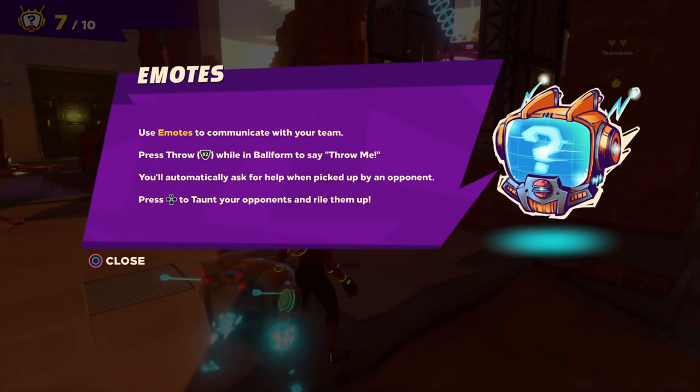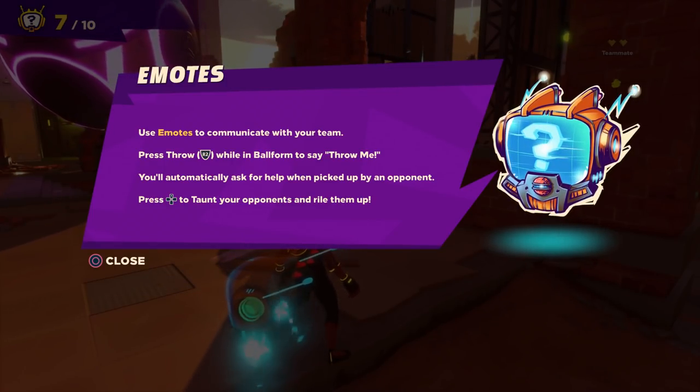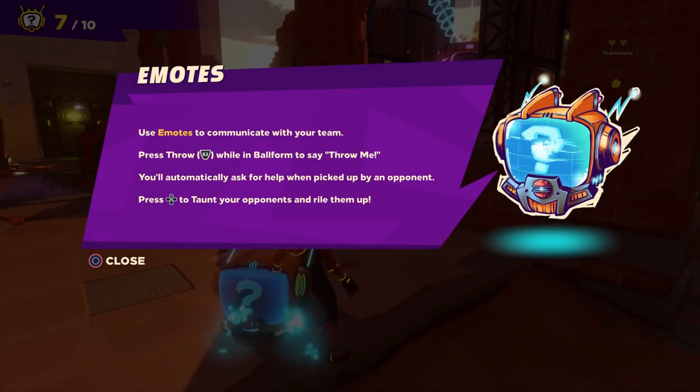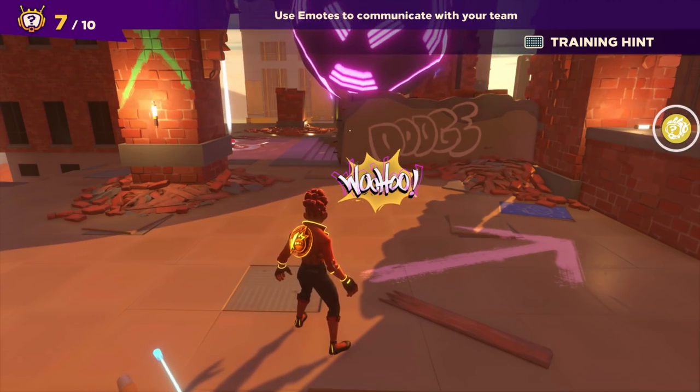Emotes: use emotes to communicate with your team. Press throw R2 while holding a ball for them to say throw me. You'll automatically ask for help when picked up by an opponent. Press up to taunt your opponents and rile them up. I got a taunt there.